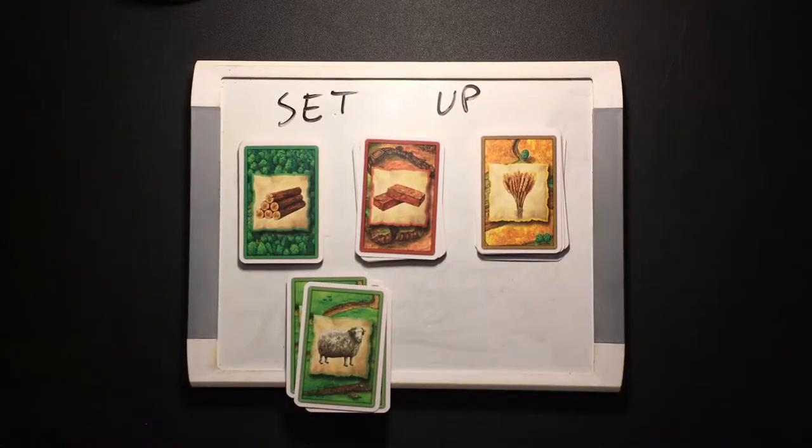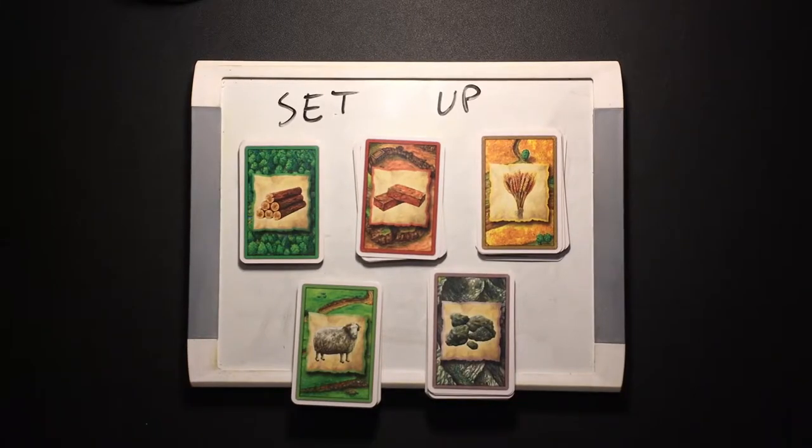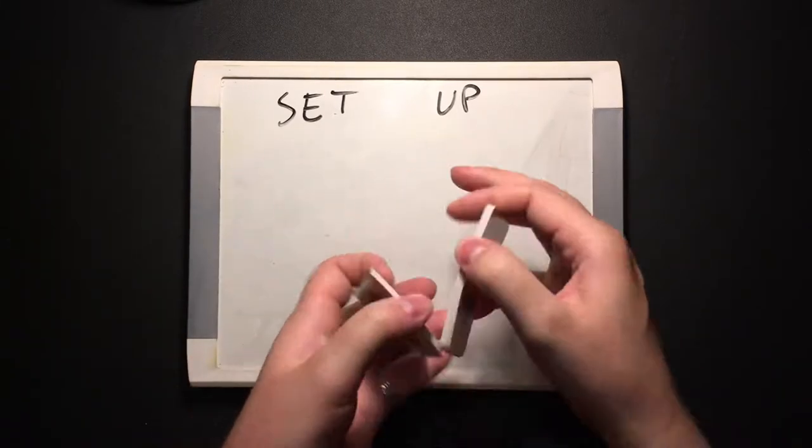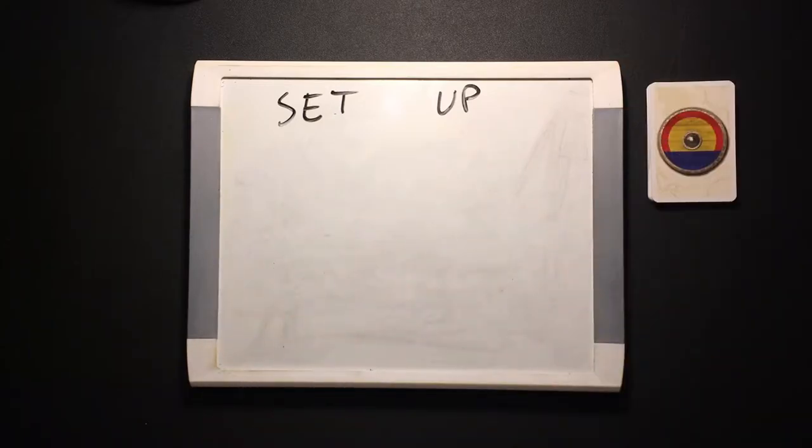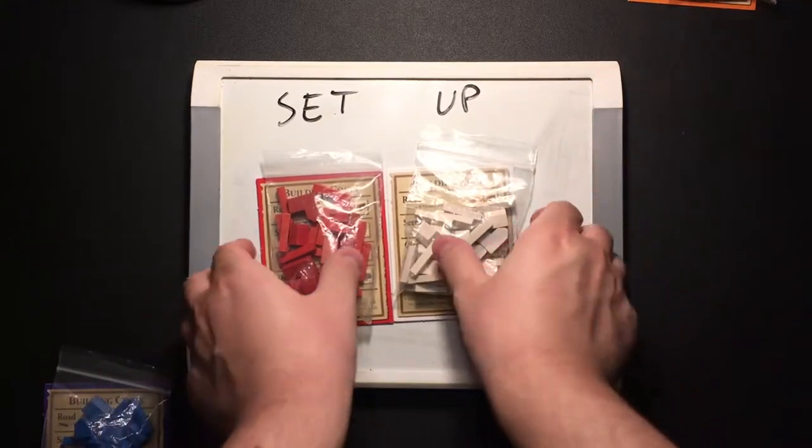Separate all of the resource cards into separate piles within reach of at least one player. Shuffle all of the development cards together into one deck and place face down where all the players can reach it. Everyone picks a color to play and takes all of the corresponding pieces.